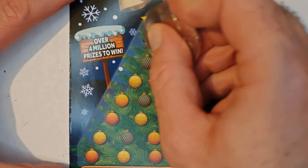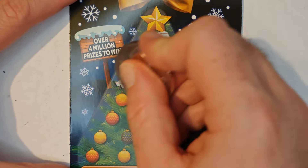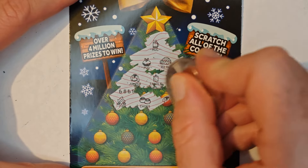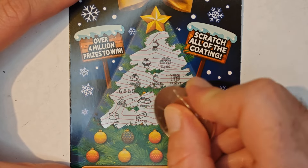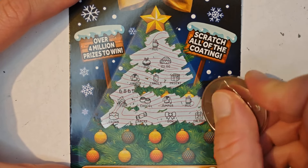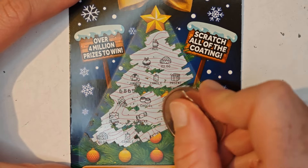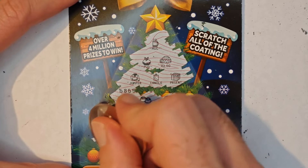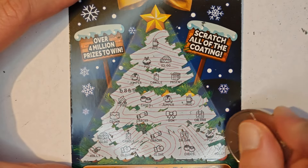Another mug, pudding, igloo, jumper, candle, present. Fire, chocolates, jumper, mug. Crown, cracker — ooh! We have our first win, guys. We're off the mark with two pounds! Calendar, igloo, candle, cracker, calendar — and we put it in. Can we get any more? We have holly, glove, glove, chocolate, and holly.